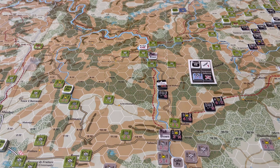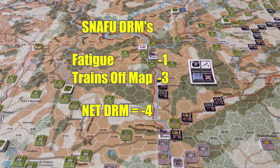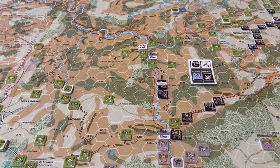We're not going into a prepared defense, so we'll go right to the snafu roll. He is not marked with coordination. He has a fatigue level of 1, so that's going to be minus 1. He's not mixed, there's no game-specific anymore. We're going to skip down to the MSR-not-complete section. The combat trains are off map, which is a further minus 3. So that's going to be a minus 4 to Piper's snafu roll. A 6 minus 4 becomes a 2, which is a fail.